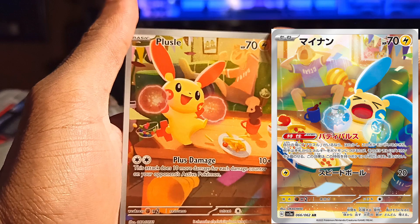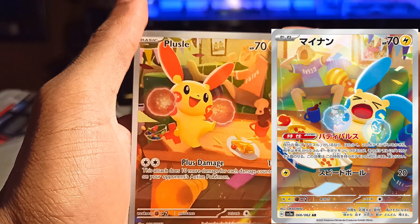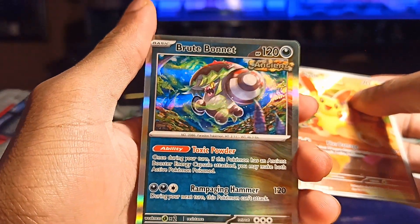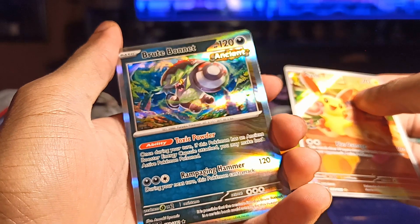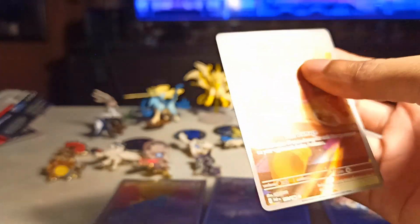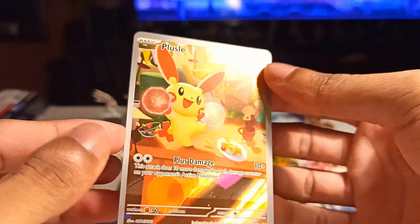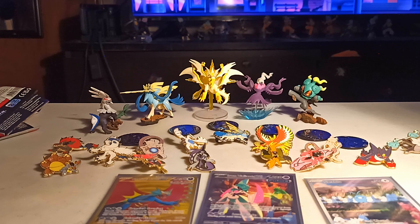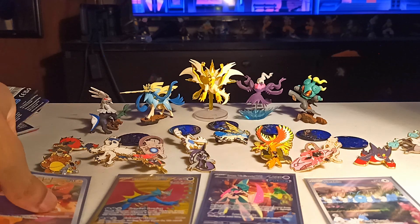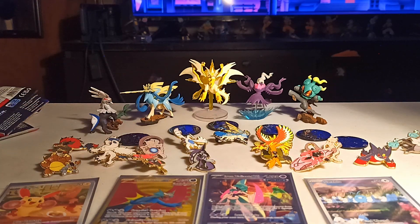I've actually seen this card — it'd be really funny if you get the mind-wiped one. But yeah, it's just two bros sitting on the couch watching the footy. And on the back, Brute Bonnet — I don't even like Brute Bonnet, gross. But I do like this alternate art — it's really nice. Pretty clean, honestly.